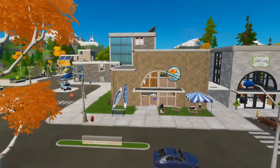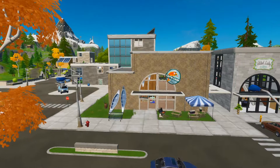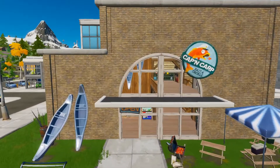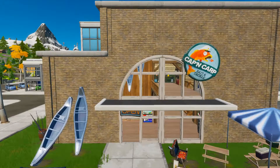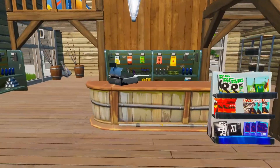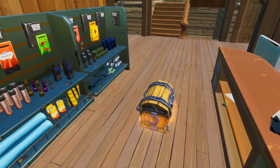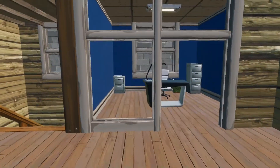So without wasting any time, let's begin with the video. If you guys decided to land at Lazy Lake, I want you guys to go for this building right here — it's not exactly a house, it's more like a shop. Once you land here, go in from the front door and you guys will see the first chest right here. After you guys get it, go upstairs and put a ramp here.